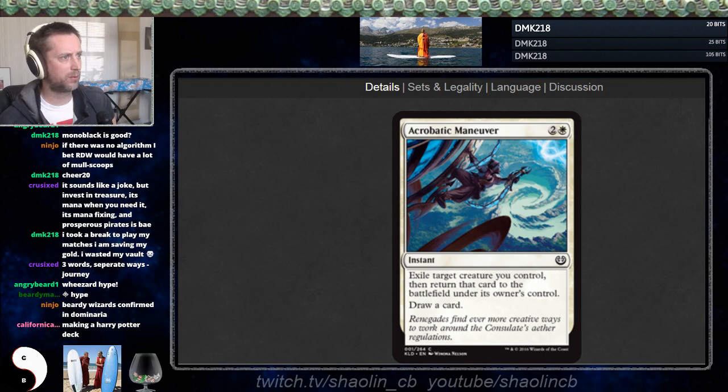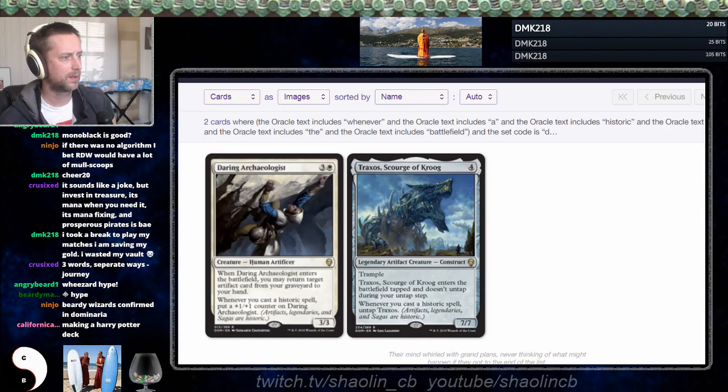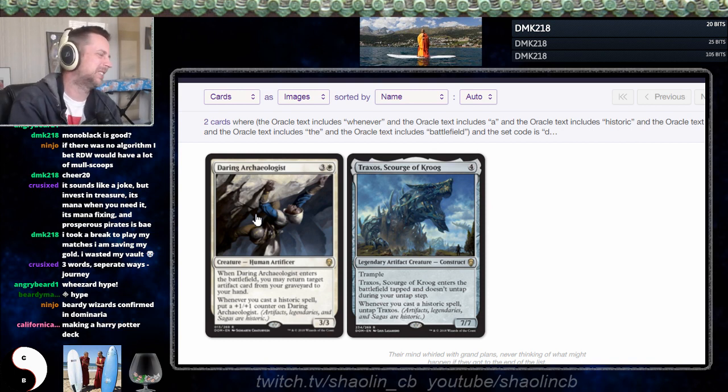One thing you could do is pump Darian Archaeologist to infinity, but it says 'whenever you cast a historic spell' — that says cast, never mind. Oh, Traxos is out too; they're really good with these cast triggers.